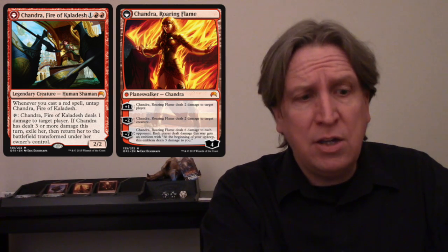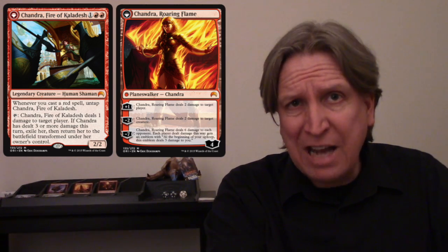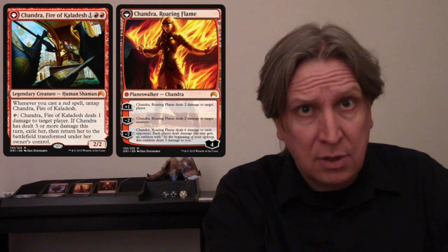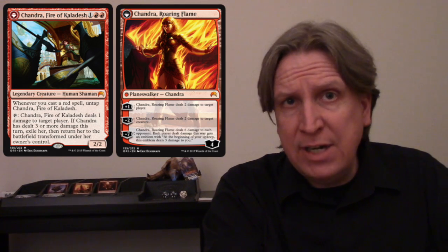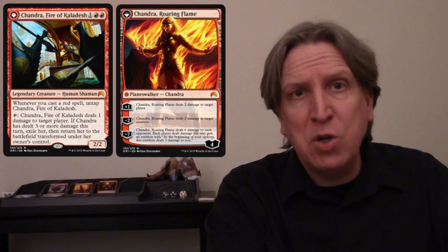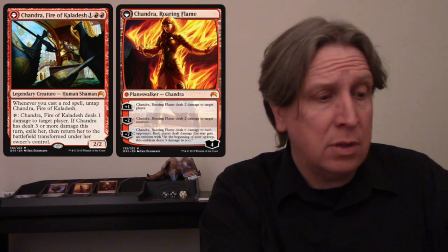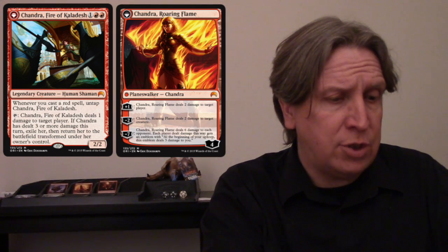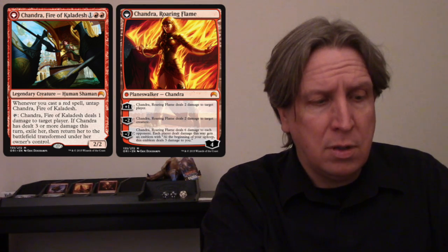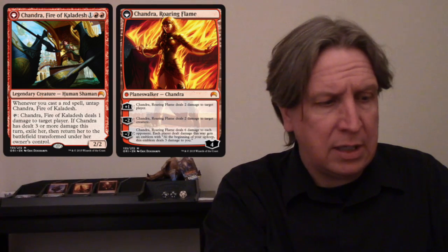Another key thing: if you attack for two points of damage, that also counts toward the three needed to flip her. So if they don't have any blockers and you want to swing in for two, that can help you get to three and flip. She's a three-drop — two mountains and a generic.